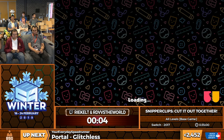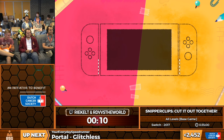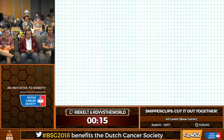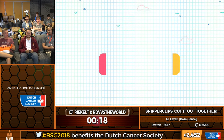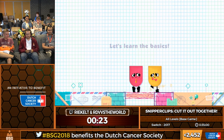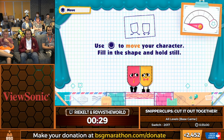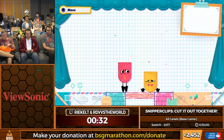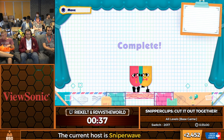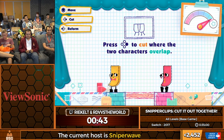So this is Snipperclips, Cut it Out Together. It's a really fun co-op game for the Nintendo Switch. You can also play it single player and control both characters, but it's a little weird. It's been a while since we did the tutorial — that's the one thing we didn't practice. The most important thing we can do here is cut each other into interesting pieces and shapes.